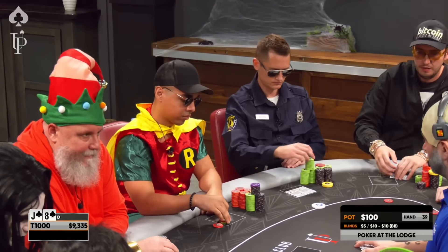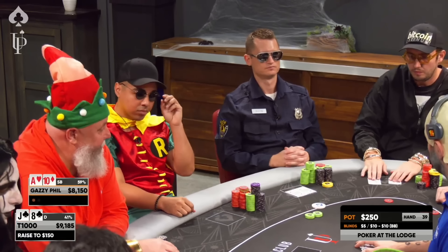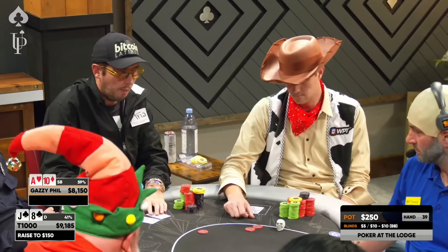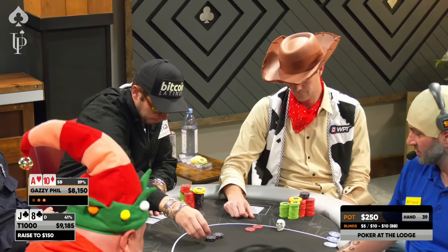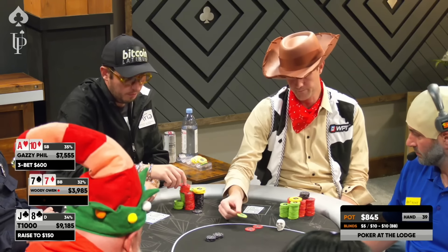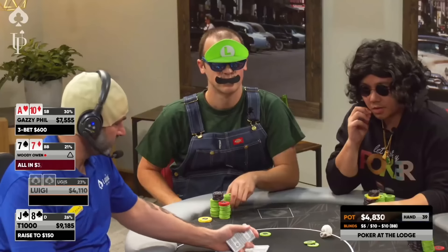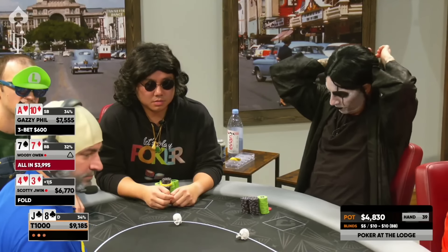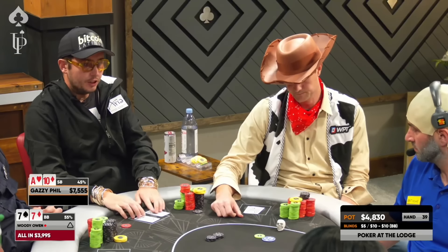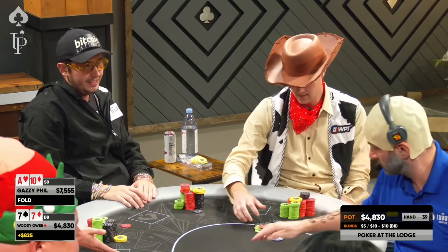The Knick game is still going, and the double straddle to $50 is on as T-1000 raises to $150 from the button. Players can open wide from late position, which induces lots of 3-bets from the small blind. Gazzy re-raises to $600. Our pocket pair could be best, so I cold 4-bet rip it for $4,000 to punish the opponents for being overly aggressive. This is an extremely ambitious play. The button folds, and the small blind folds as well. We have to show our cards to get rid of our Knick button — a skull today.